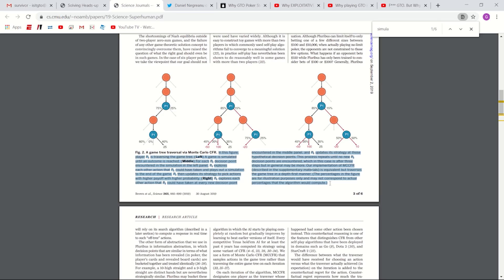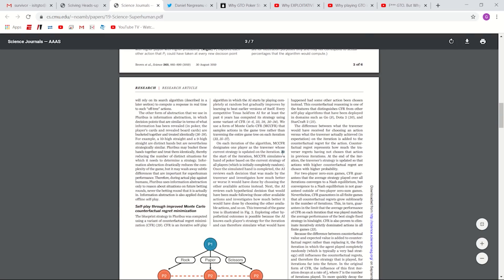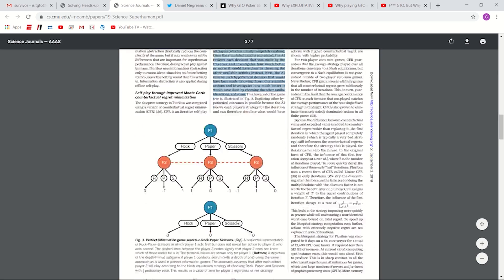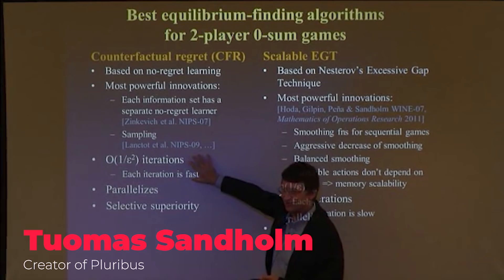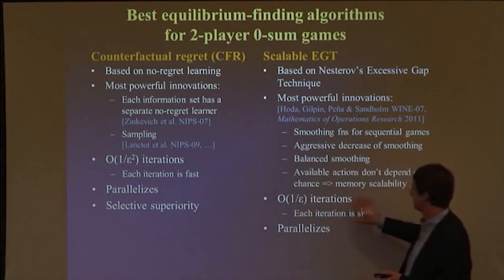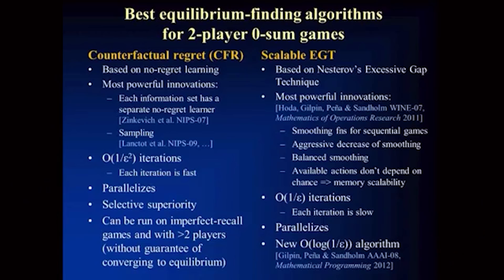In the simplest terms, a solver works by simulating a given hand scenario based on certain variables input by the user, including the board, pot size, and effective stack size. Given these inputs, the solver plays the same hand against itself billions of times with one goal: to identify the strategies that will on average maximize payoff. Many different algorithms can be used for this simulation, but perhaps the gold standard is an algorithm called Counterfactual Regret Minimization, or CFR for short.